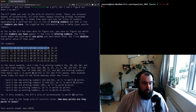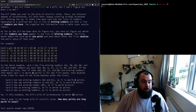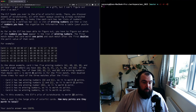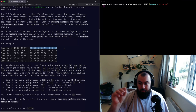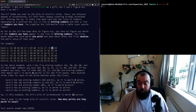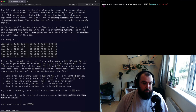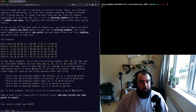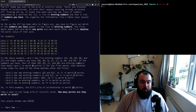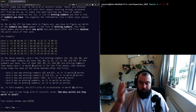Our input is a list of all these scratch cards. The first part of each line is the winning numbers for that scratch card, and then separated by a pipe we have our numbers - the ones we revealed as we scratched. If a number appears on both sides, that's a winning number. For Part 1, we go through all our winning numbers, see how many we have, and there's a doubling point system based on the number of matches.